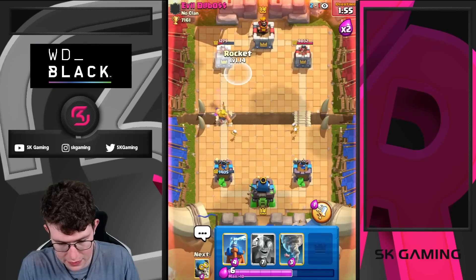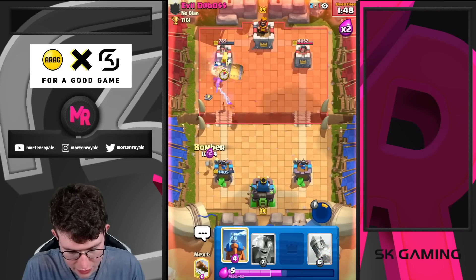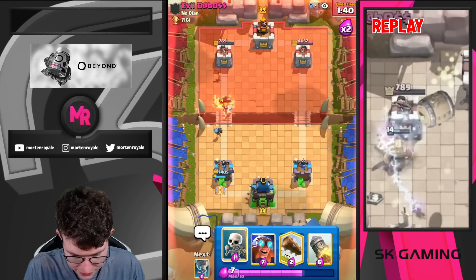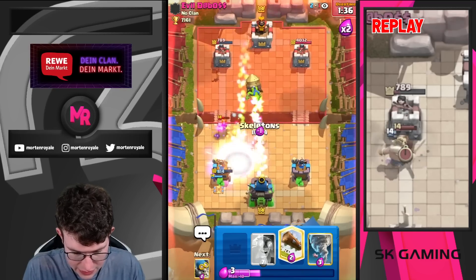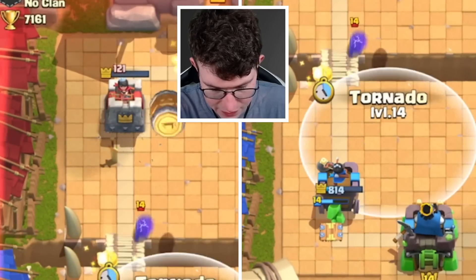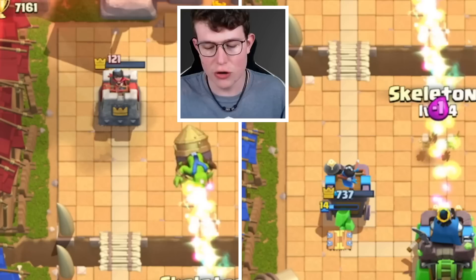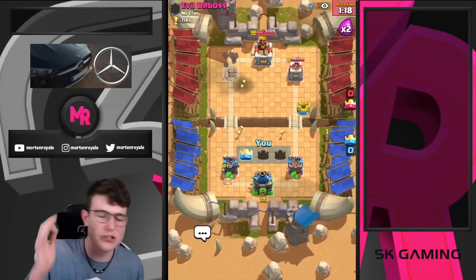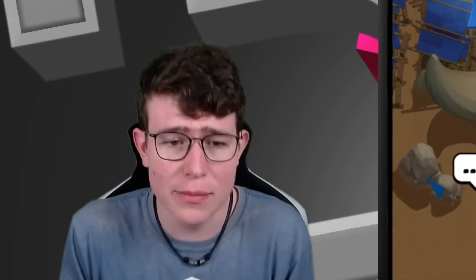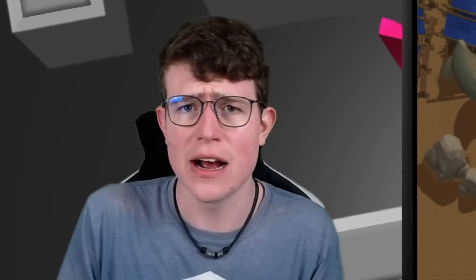Going Golden Knight — using my ability, getting on tower. Going for Tornado then Rocket. I log the tower in case he bridges a Prince. Cycling Skeletons. I take the Log on offense — I don't think it's enough, so I tornado it away and rocket the tower. He can go Princess plus Rocket but this is GGs. The Golden Knight-Tornado combo is basically undefendable — you always take damage no matter how you defend. Well played.